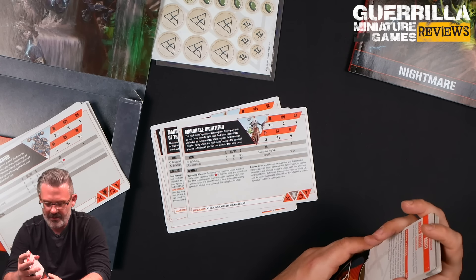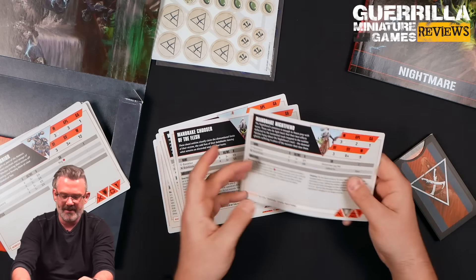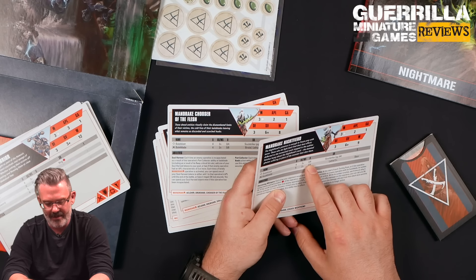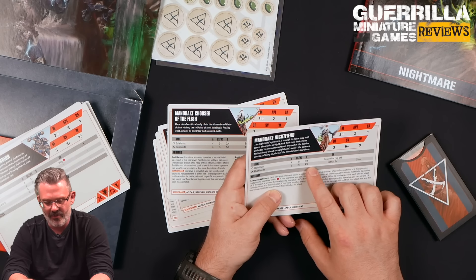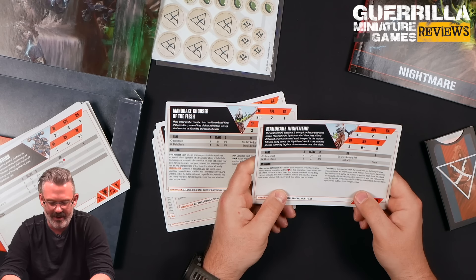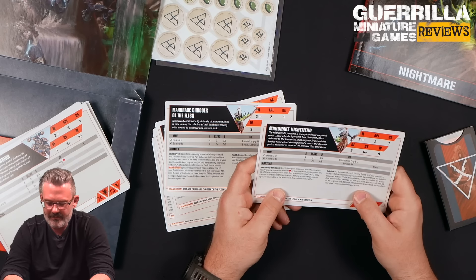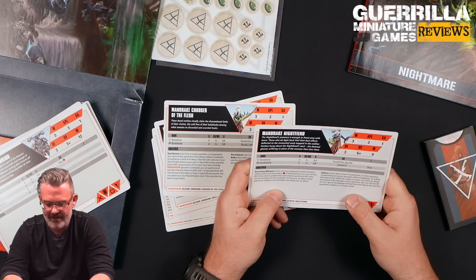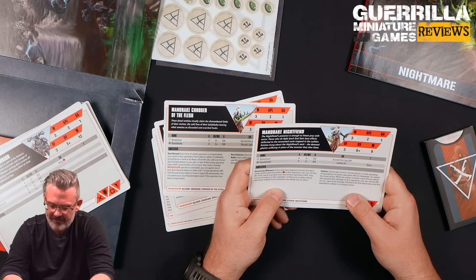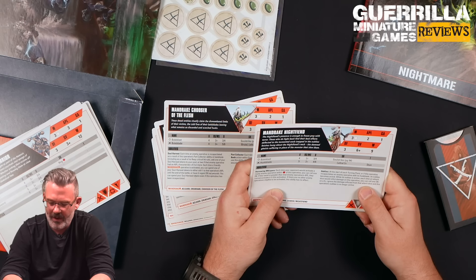Looking at stat cards: the Night Fiend leader has a Bale Blast — four attacks, 3+, 3/4 damage using Soul Strike so defense uses APL rolls. His Husk Blade is five attacks, 2+, 4/6 with Lethal 5+ and Stun — kind of like a Power Sword. 'Harrowing Whispers': each time your opponent would activate a ready enemy operative within range, you can roll a D6; if the result exceeds their APL, they cannot activate — it switches you over to someone else. His 'Oobly-X' ability: at the start of each turning point, if he incapacitates an enemy with his Husk Blade, the Oobly-X becomes active; while active, each time an attack die would inflict damage you roll a D6 and on a 5+ ignore that damage, then the Oobly-X deactivates.